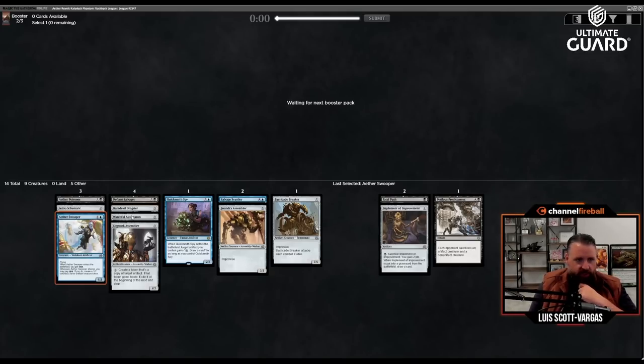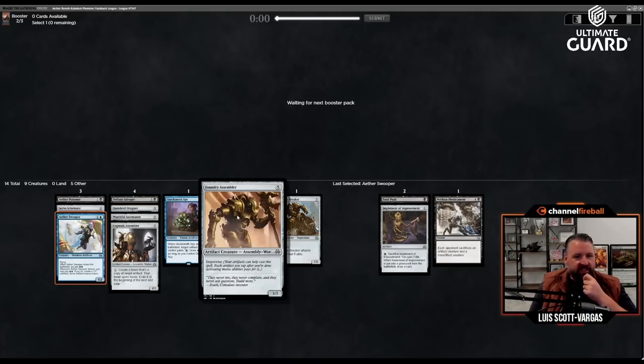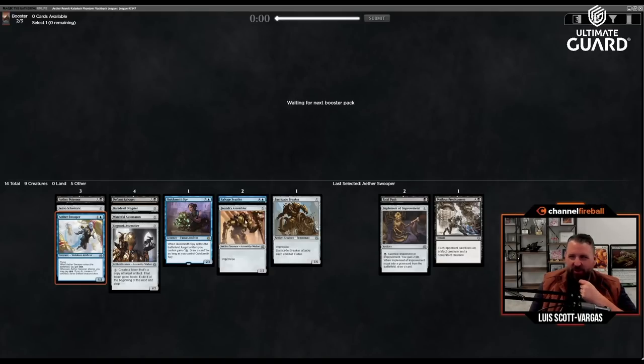We want as many cheap artifacts as we can get so we can improvise out some of these bigger things. I don't know about this five-mana three-three improvise card — it seems a little weak, but we'll see.